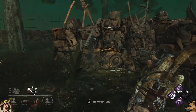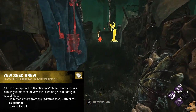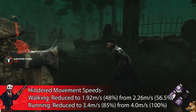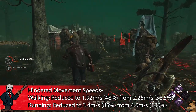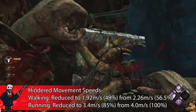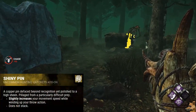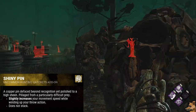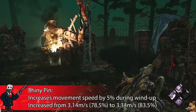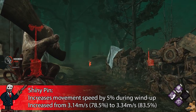Moving on to the uncommon add-ons, we start with Yew Seed Brew, which makes any survivor hit by your hatchet suffer from the Hindered status effect for 15 seconds. Hindered makes survivors run at only 85% of their normal speed, slowing them down by 15% — making this a pretty potent add-on. Next up is Shiny Pin, which moderately increases your movement speed during wind-up by 5%, bringing you to a still fairly horrible 83.5%, or 3.34 meters per second.